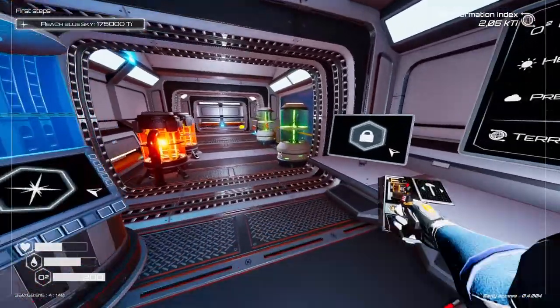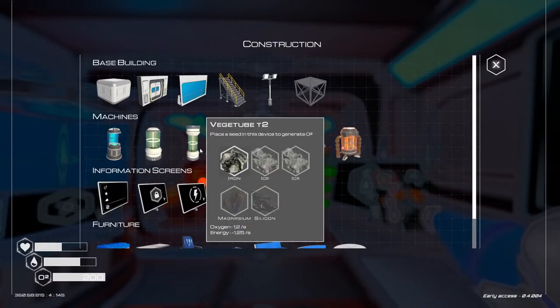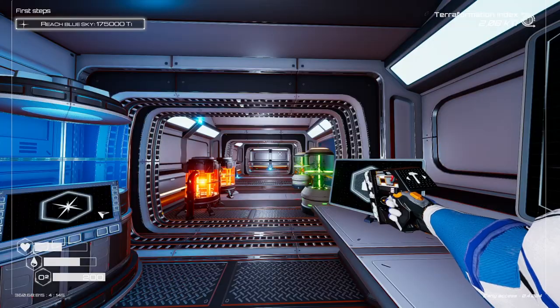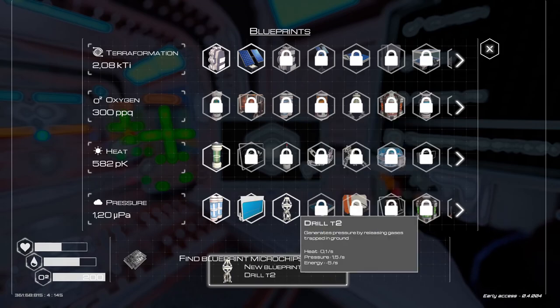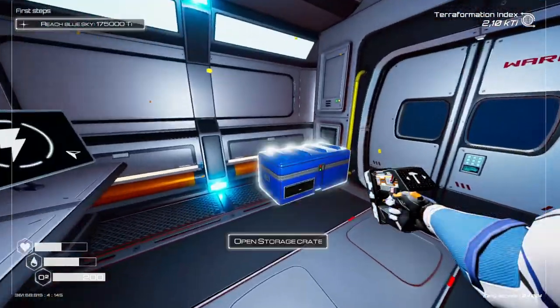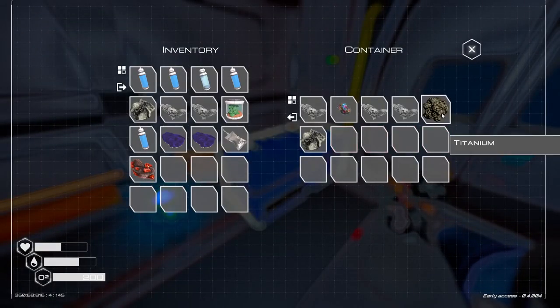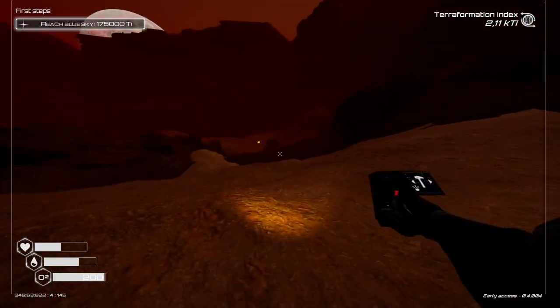Oxygen is at 0.3, heat at 0.10, pressure at 0.8 — so oxygen we need most. To construct veggie tubes we need ice, iron, magnesium, silicone, and we do have some planting material. For drill T2 we need iron and two titanium — do we have two titanium? We have one. Constructing one more would actually help us a lot in terms of producing pressure and unlocking more advanced stuff.